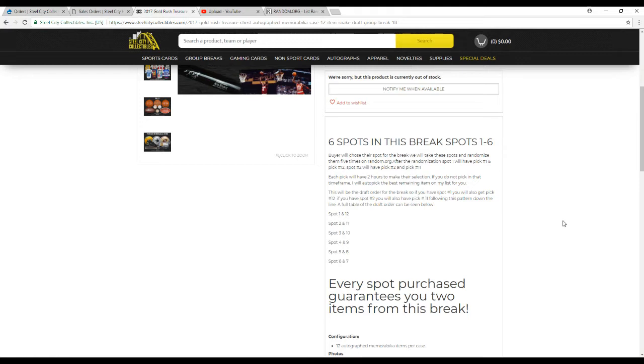Basically it guarantees you 2 items for each slot purchased. Draft rules: you're going to have 2 hours to make your selection right after I email you saying that your pick is up. If you don't pick in that time frame, I'll auto-pick the best remaining item on my list for you. If you do have an auto-pick list and you know what order you want stuff picked in, feel free to send me that via email. Replying back to the one I send you after the break makes things go a lot easier. If we can get the draft done tonight, then I'll absolutely ship everything out.